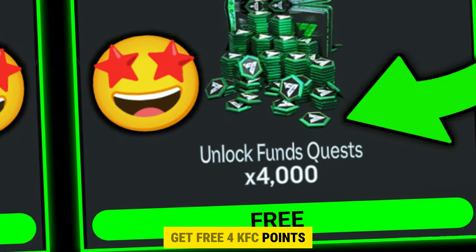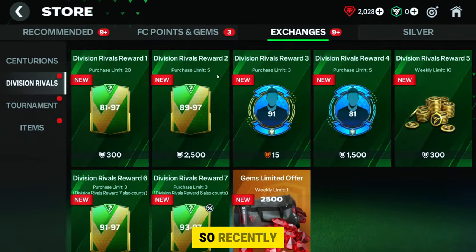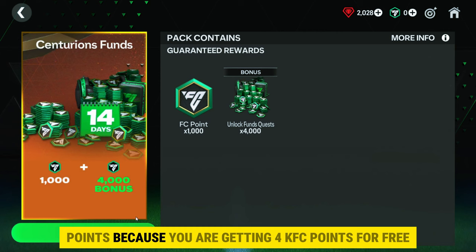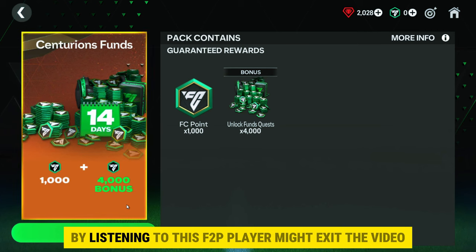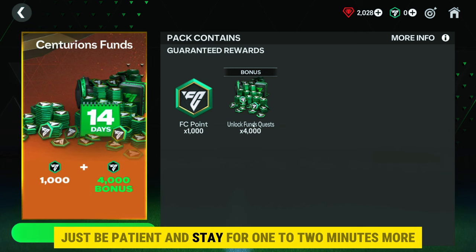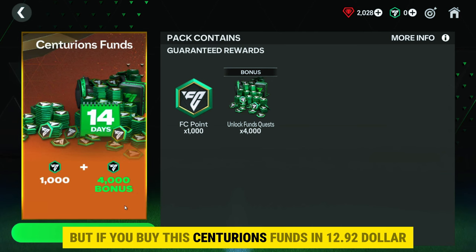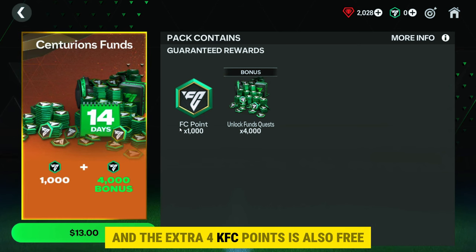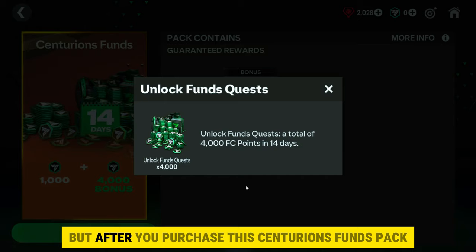Now let's move to point number three: get free 4K FC points, with tips for both P2W and F2P players. You can get 4K FC points completely free. Recently, you can see FC points offers in the store section. This is the best time to buy FC points because you are getting 4K FC points for free when you buy 1K FC points. Mostly 1K FC points costs $12.92, but if you buy this Centurion's funds pack for $12.92, you get 1K FC points plus 4K FC points for free.